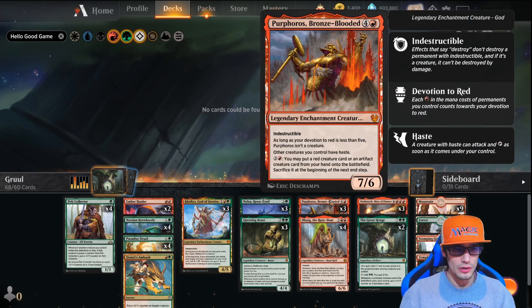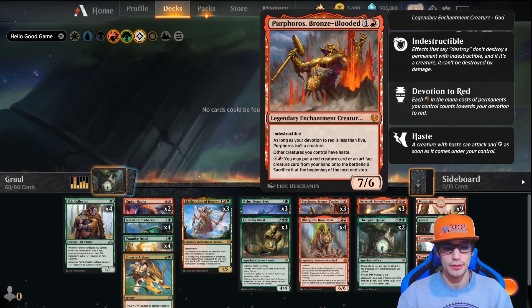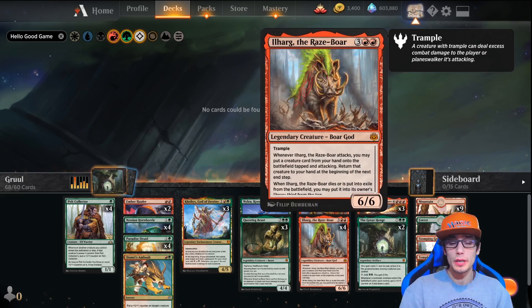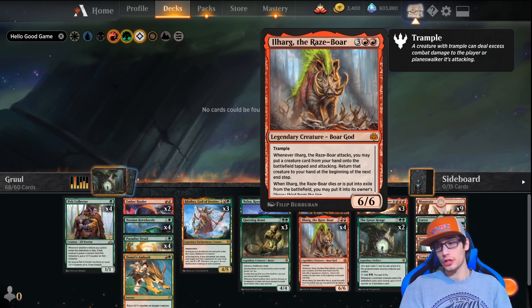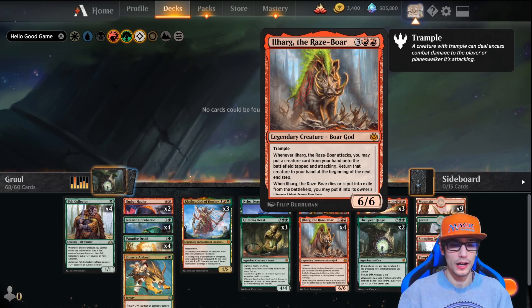Purphoros, Bronze-Blooded: for five, indestructible, as long as devotion to red is less than five it's not a creature. Other creatures you control have haste, and you can pay three to put a target red creature card or artifact creature card from your hand onto the battlefield — sacrifice it at the beginning of the next end step. That is one of our key combo abilities. Ilharg the Raze-Boar is a 6/6 with trample — whenever he attacks you may put another creature card from your hand onto the battlefield also attacking, then return it to your hand at the beginning of your next end step. If he dies or is exiled, you can put him third from the top of your library.